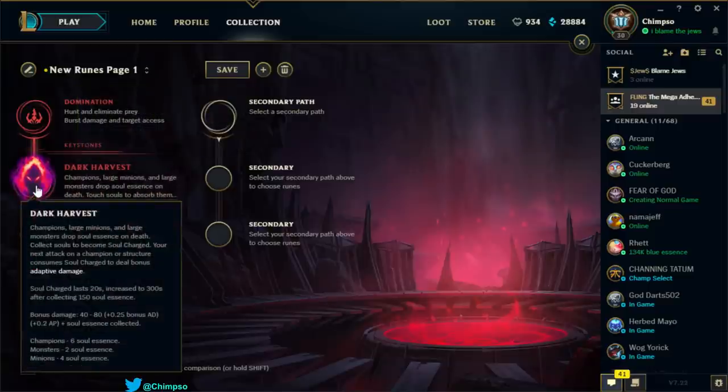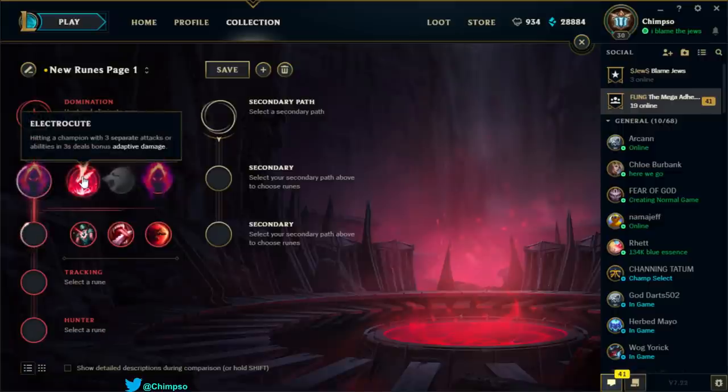Dark Harvest: champions, large minions, and large monsters drop soul essence on death; collect souls to become Soul Charged, and your next attack on a champion or structure consumes soul charge to deal bonus adaptive damage. Soul charge drops every 20 seconds, increasing to 300 seconds after collecting 150 soul essence. The bonus damage is 40–80 with AP and AD scaling plus soul essence collected. Not a fan — just doesn't do enough for Singed. Out of these, I'd probably go Electrocute.